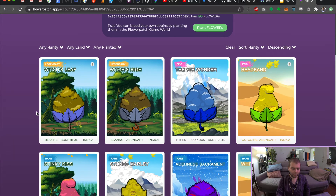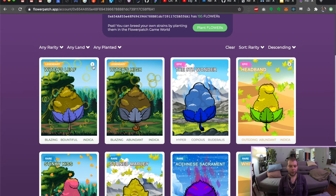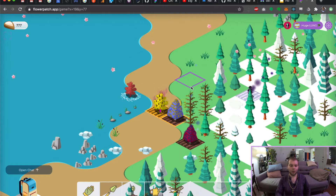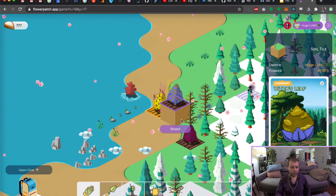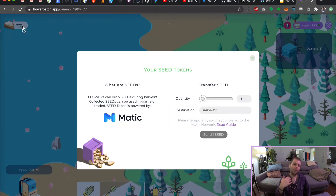You can see that some of these — like this first one, which is Leaf — has a little leaf icon on the top left. This tells me that it is currently planted in the game world and we can go check it out. Here we are in the Flowerpatch game world and you can see I've got some of my flowers planted here, including this Witch's Leaf, and on the top left I have 777 seed tokens. This is where Matic has started to play a major role for us.